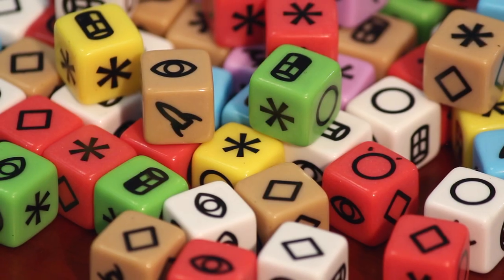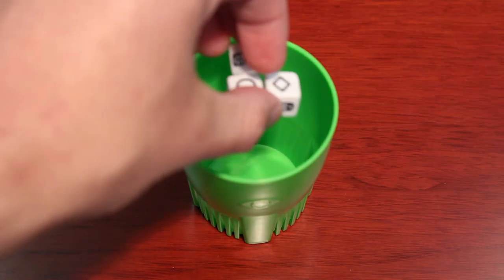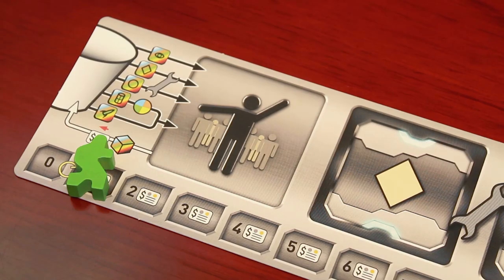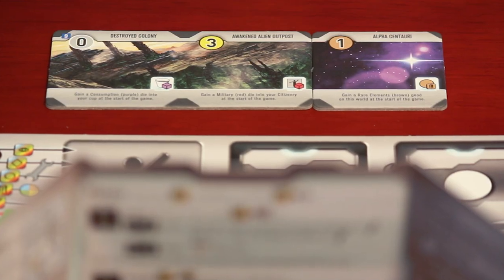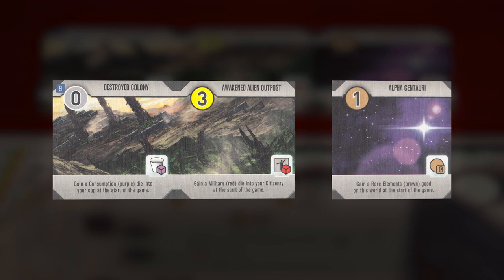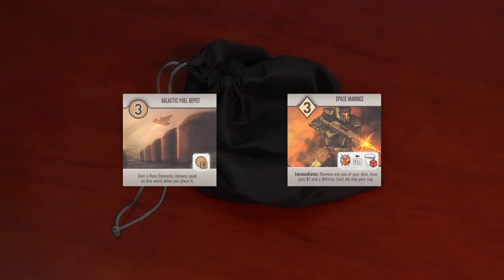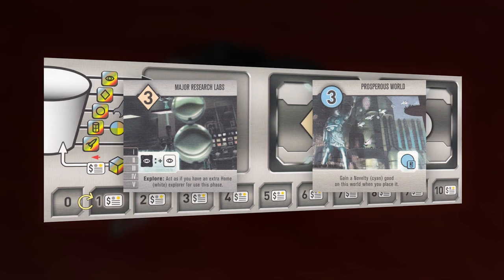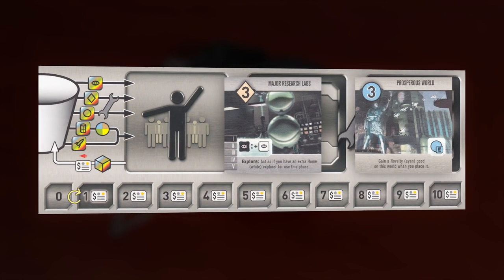Next are the starting worker dice. Each player will get three white home dice to put in their dice cup and two more white home dice to place on their citizenry space. Then they get additional dice specified on their starting faction and homeworld tiles. Finally, each player draws two tiles from the black bag containing double-sided development and world tiles. Place one of these tiles development side up on the development space and the other world side up on the world space.